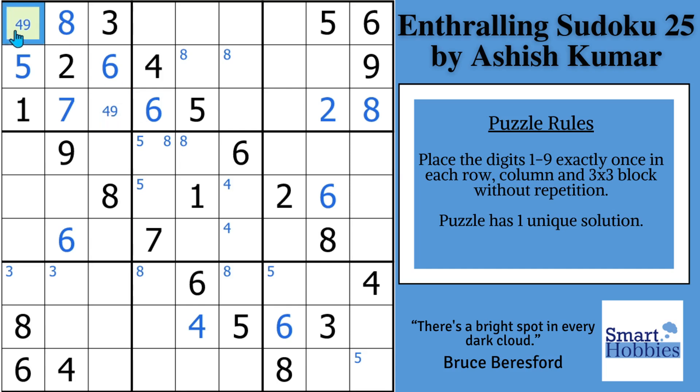So we know the green cell is either going to be a four or a nine, and we've got to figure out which one it's going to be. It does involve the hardest strategy needed for this Sudoku in order to figure this out, but I will help you get there.